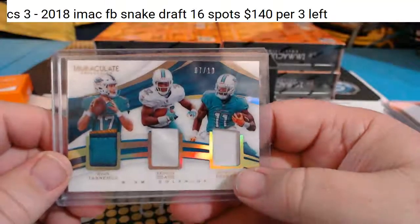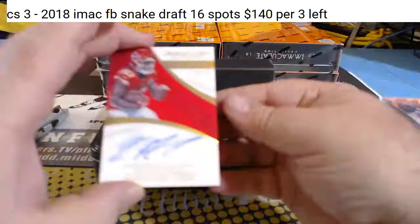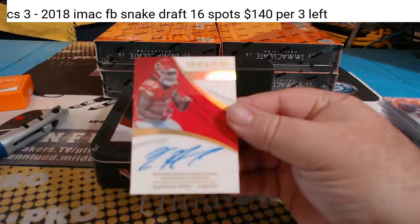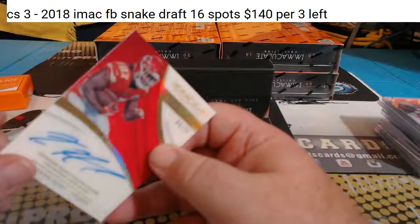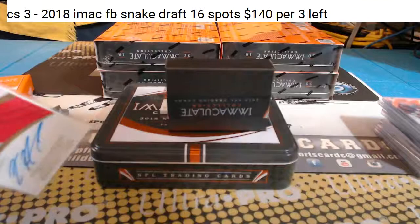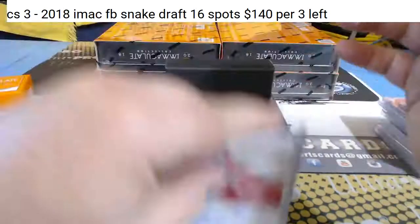The Dolphins. Looks like the Chiefs — four of 25, Kareem Hunt acetate, on-card autograph for the Chiefs. Mitch — believe that's Mitch, 99, for the Chiefs.